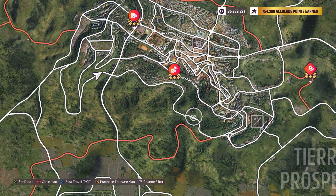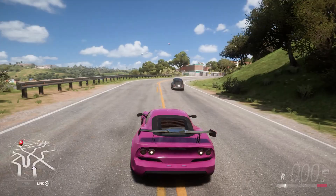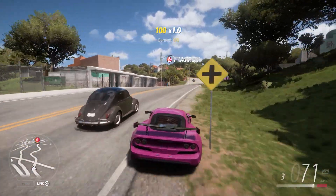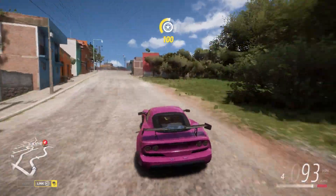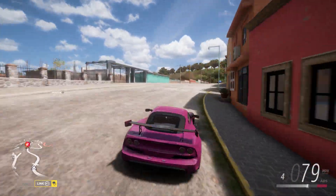I'll be in this Lotus Exige — car linked in the description below. Again, I'm sure you have your own favorite A800 car, use that. You don't have to use mine, I just like this one. Okay, here we go — hug that wall past those buildings and then enter the zone.